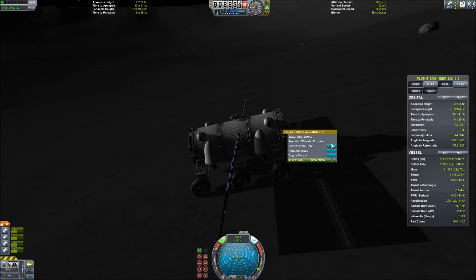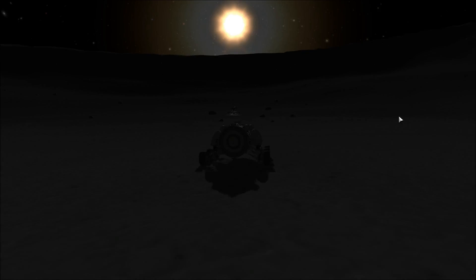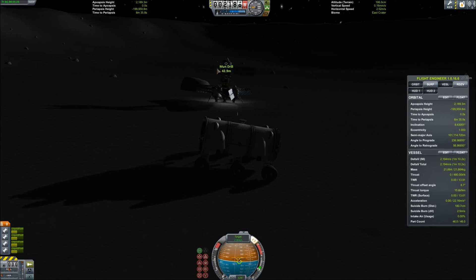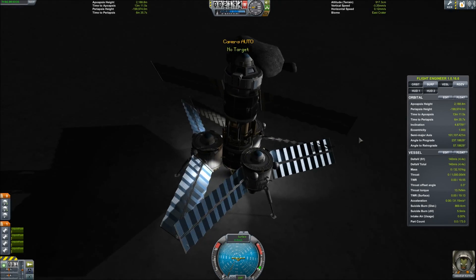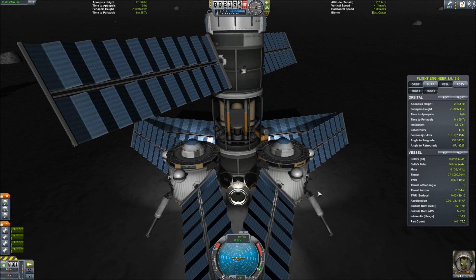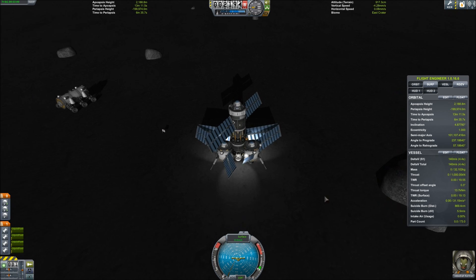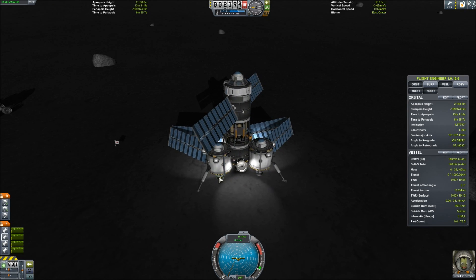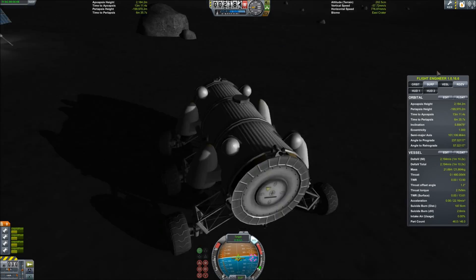We retract those solar panels and zoom on over. Now that we are on the ground, the goal is to dock up with the moon drill and start transferring fuel. We switch over to the moon drill, retract its solar panels, and identify exactly where that docking port is. If you recall from part two of this series, we tested the docking port on the surface of Kerbin with pretty good success, and now here we are on the moon attempting to execute that docking maneuver once again.